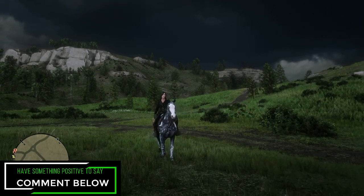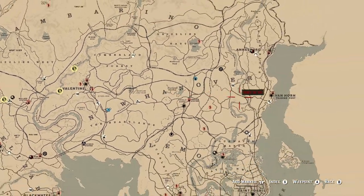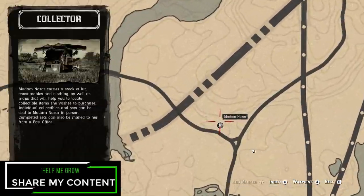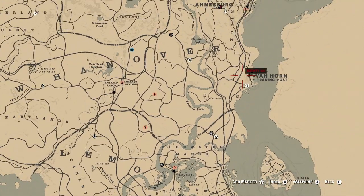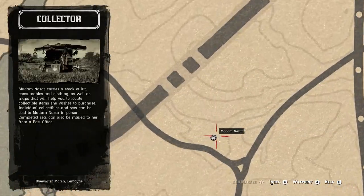Alright, so let's go ahead and show you guys right where you can find Madame Nazar for today. Madame Nazar is actually going to be out east at Blue Water Marsh, making La Grasse your fast travel destination of choice, or Van Horn. Either one of those would actually be just fine. Hopefully this does help you guys out.